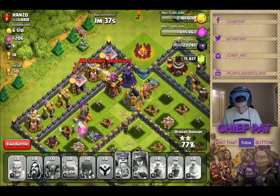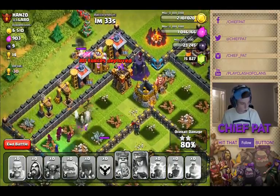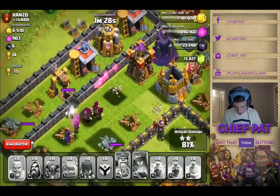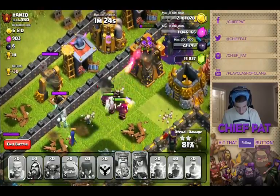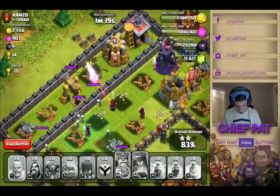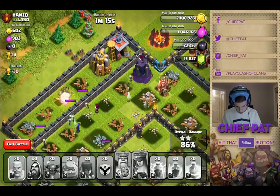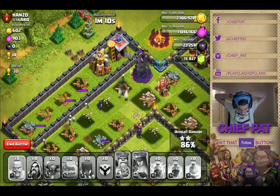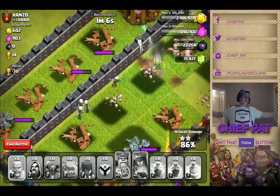I still have a Pekka, I still have wizards, and I still have a witch, so I should be able to take those guys out. This is where it gets interesting — if you tend to rage about troop AI you should probably look away right now. I dropped some barbarians on the very top to provide a distraction from the archer tower and wizard tower. Look at my troops — the skeletons are attacking the wall, my wizards are attacking a building, and right now this part makes no sense whatsoever.